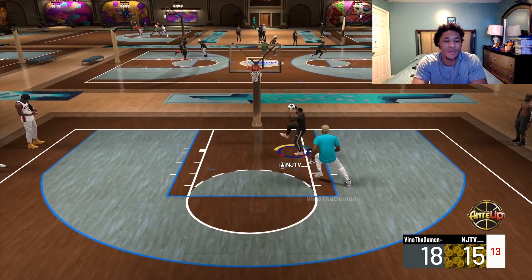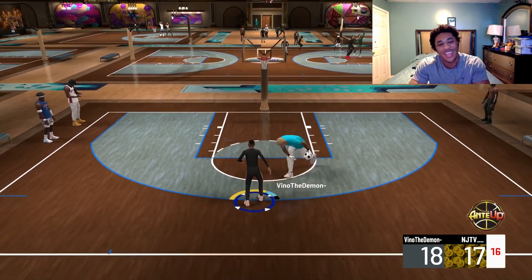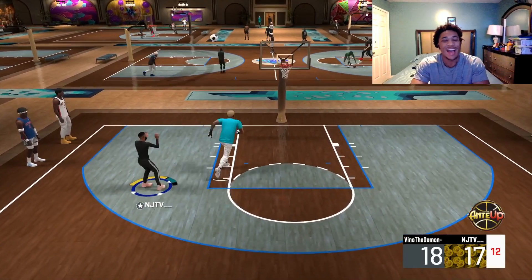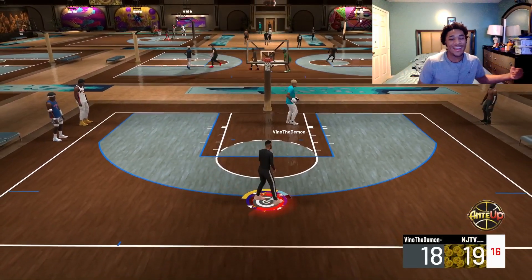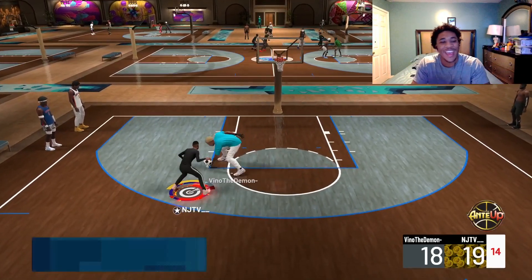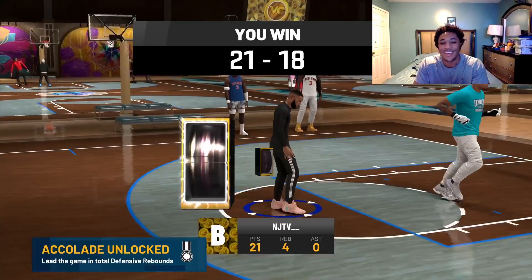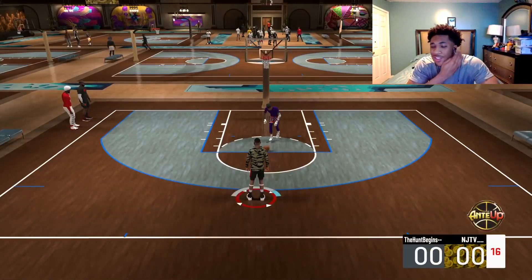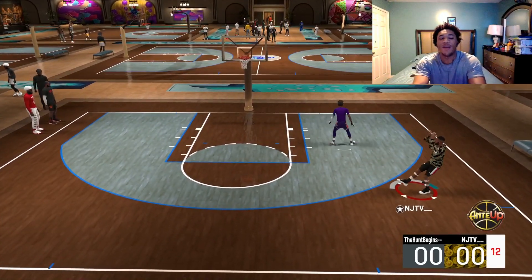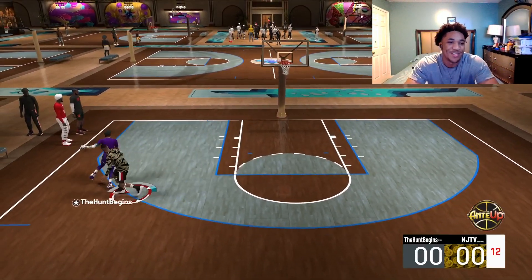There's a whole hesitation move that creates a ton of space. All you gotta do is run either left or right and flick the right stick back. You see how I just created all that space from snatching back and getting that ankle breaker animation — pull up green light every single time. I kid you not, it's bad. The first move: run to the right, hit that step back right there. Even though I missed, that's a great way to break ankles and create space.